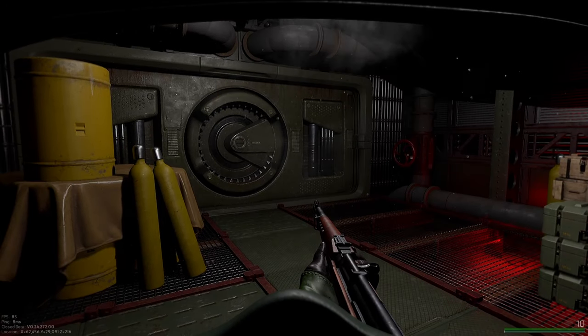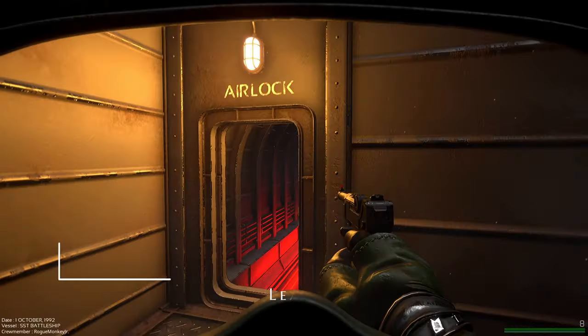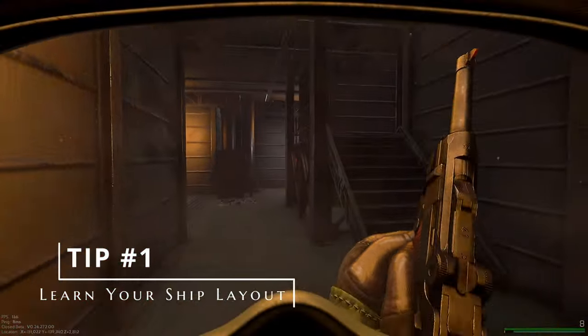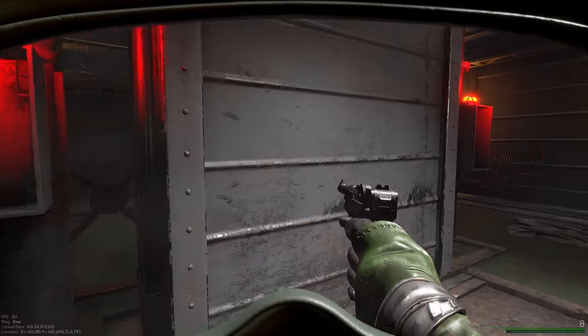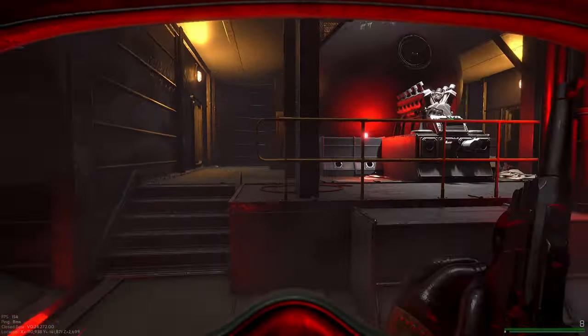Today I have 20 tips to make your launch into space marauding hopefully a little less painful. Number one: familiarize yourself with your ship's layout. Know where the engine room is, know where the fire extinguishers are, know where the drop pods are, and know where the airlock is. That way you have less of a chance of being caught off guard if you need to do something quickly.